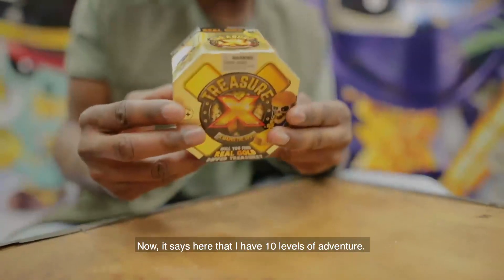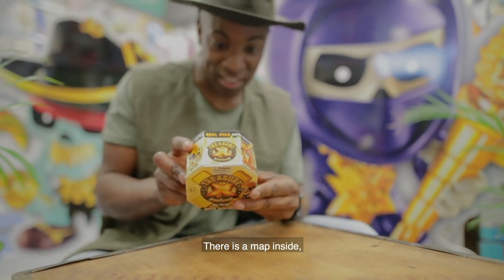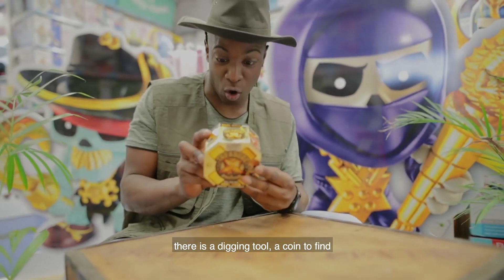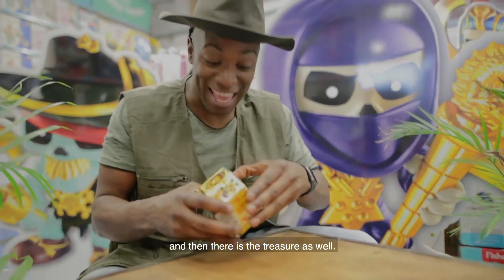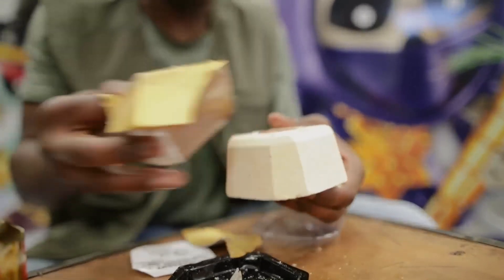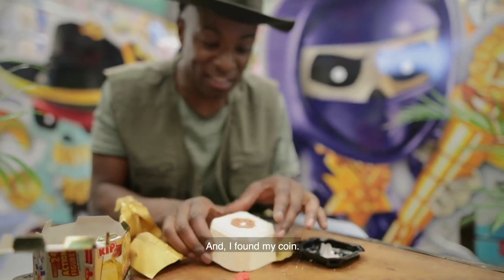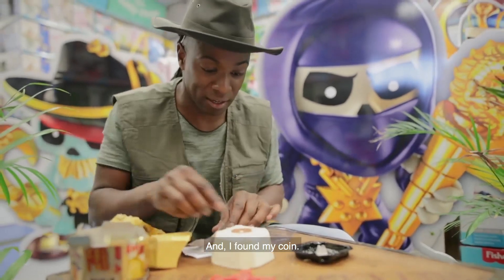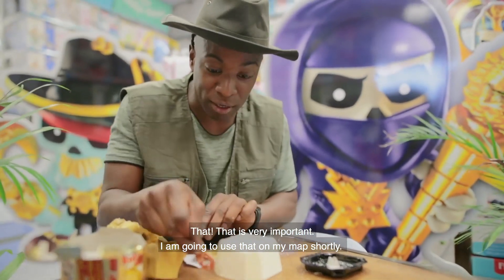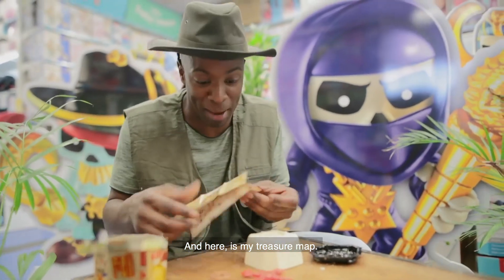Now it says here there are 10 levels of adventure. There's a map inside, there's a digging tool, a coin to find, and then there's the treasure as well. Wow, this is where it all happens. And I found my coin — look at that. That is very important; I'm going to use that on my map shortly.